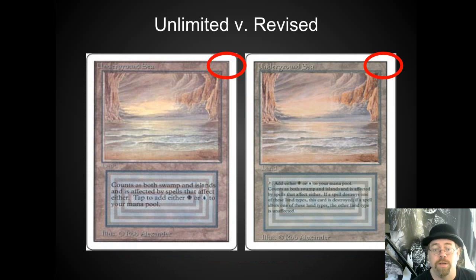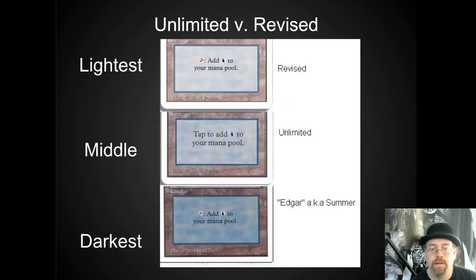Fourth edition brings back that beveled edge, but has a copyright date on it. The other big way is they're darker — side by side, you will noticeably tell the difference with Unlimited. The colors are just richer and darker. The lightest out there are Revised, the middle is Unlimited, which is what you're going to see most often. And the super ultra rare dark cards are known as summer cards. If you have any summer cards, you have hit the jackpot — the commons are worth over $50 a piece.